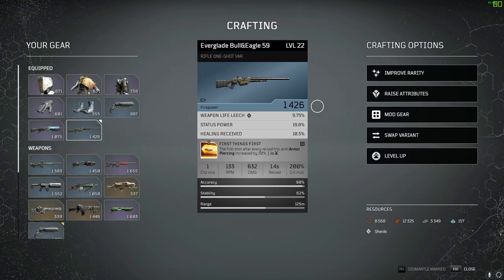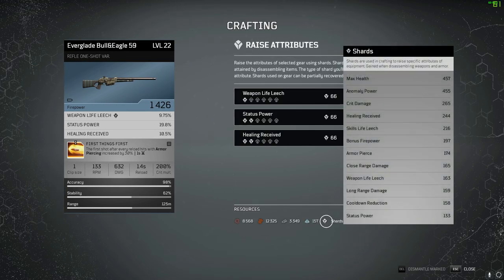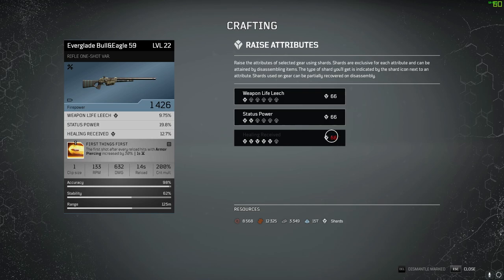Try and stack up as much titanium as you can. On this item you can also raise the attributes — this is where your shards, received from dismantling gear, come in handy. For example, if you want more healing received, you can use your healing shards. It takes 66 of each one, so you can literally max it out. You can see it's gone up to 12.7. Other stats like status power and weapon life leech depend on what stats your gun has.